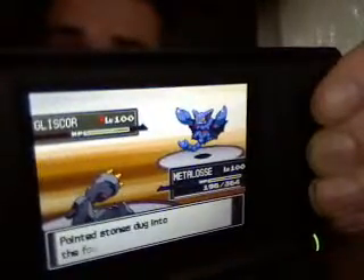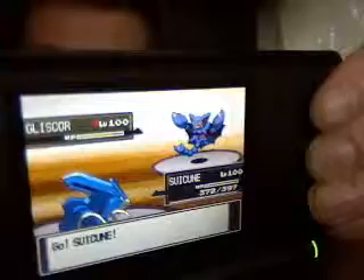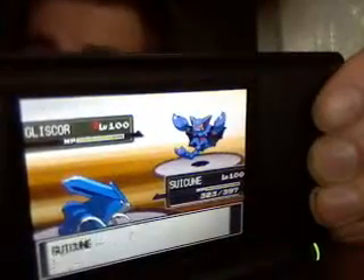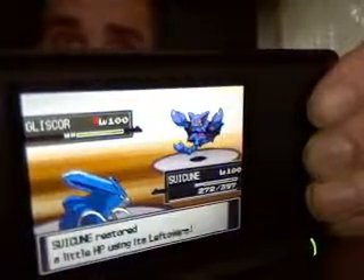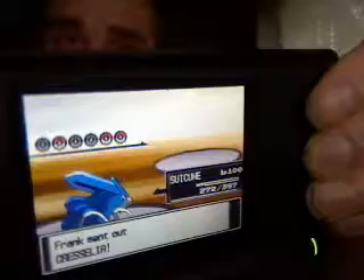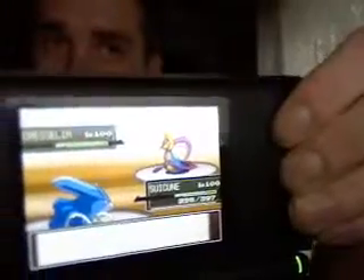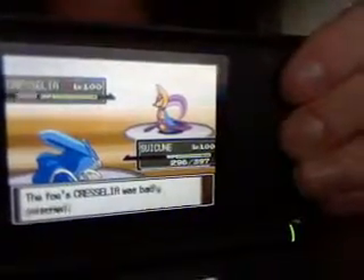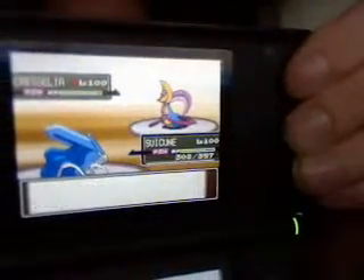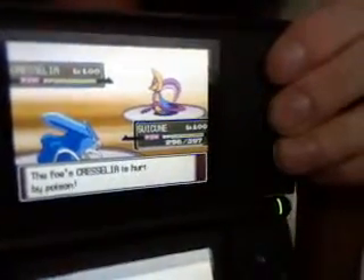So back to Gliscor again, then I go back to Suicune again. At this point Gliscor has wasted its Earthquakes basically because of Pressure. He goes with Cresselia, because it can lull a lot of Pokémon. I decided to poison it, because that's the most effective way to knock out a Cresselia if you don't have a really strong attacker. I could have blown up with Metagross and that would have done it too, but I didn't want to do that.